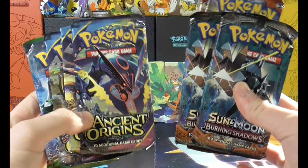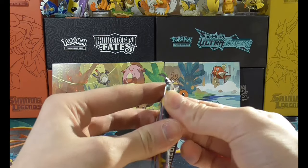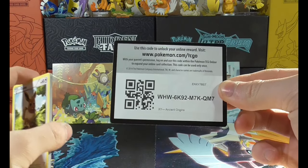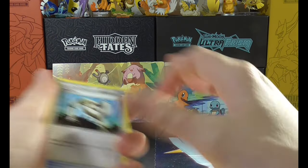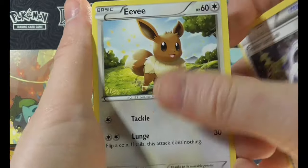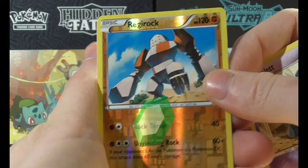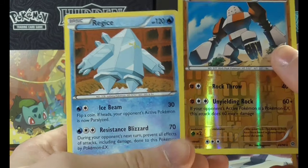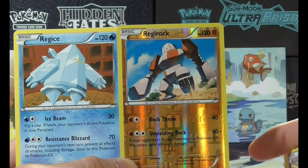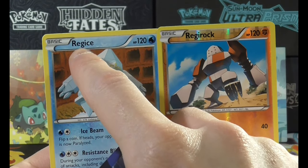In total there are ten booster packs — XY series and Sun and Moon series. I'll start with the XY series. They don't come with an energy card, but there is a code card. We have eco arm, Aridus, Tyrannosaurus, Spirit Link, Eevee, Porygon, Baltoy, Malamar, Golot, Regirock as a reverse holo, and Regice as a non-holo. I've never really been sure how to pronounce it — you've got Regirock, Registeel, Regigigas, and then Regice. Is it Regice or Regice? Never know.